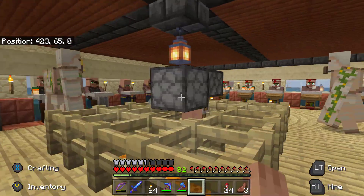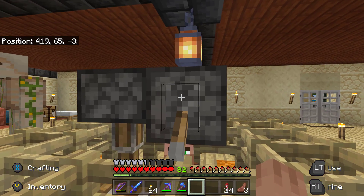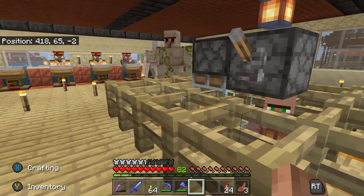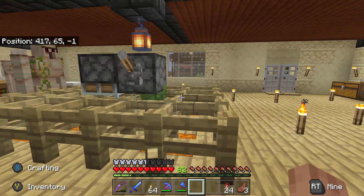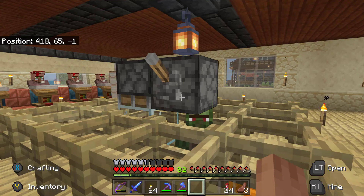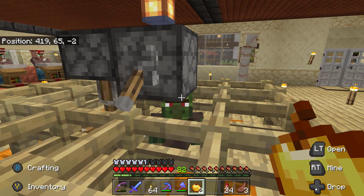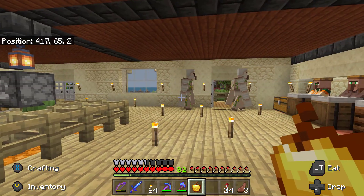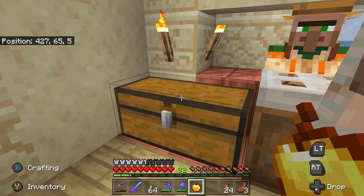I did some trading in here. Let me show you my villager curing station - when I flip this lever there's a zombie in a minecart down there, and he can reach this villager through the fence gates and turn him into a zombie villager. When I put it back down, this dispenser fires arrows of weakness. Then all I have to do to cure him is feed my dummy - and yes, his name is Dummy - a golden apple. That starts the curing process.